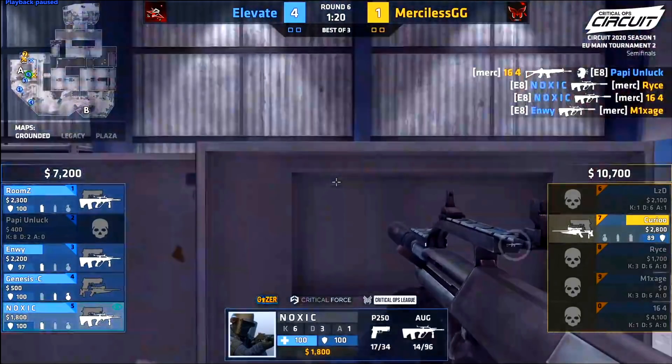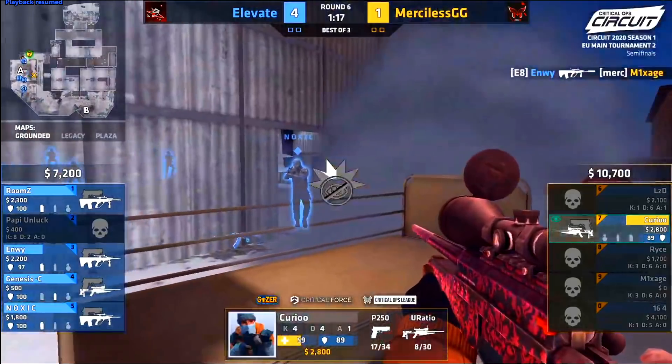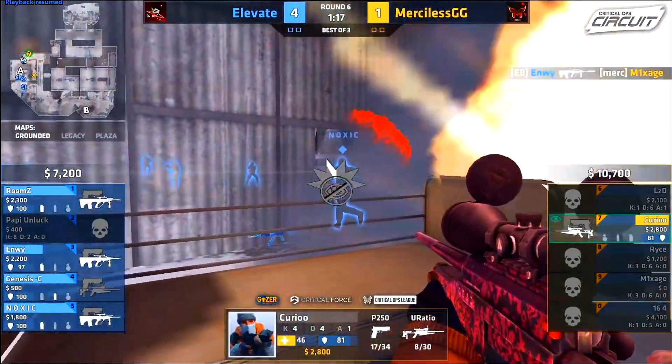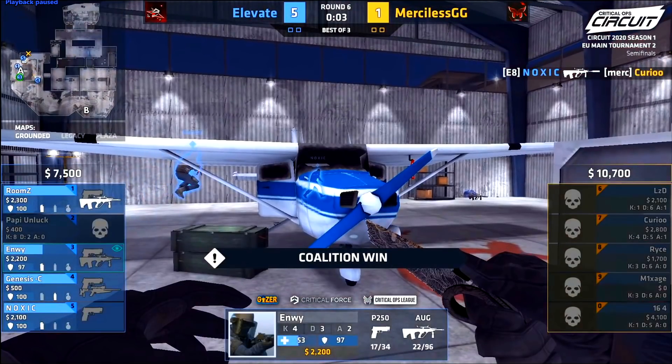Rooms and Genesis rotate out from oil instead of A mid — they're not sure if A mid is clear, so they take the safest route to support their team. Now on a 1v4, that flash gets called in and thrown. Kirio is not only blinded but takes significant damage, and Noxic shuts him down. Elevate clean up the round easily and it's another convincing win.